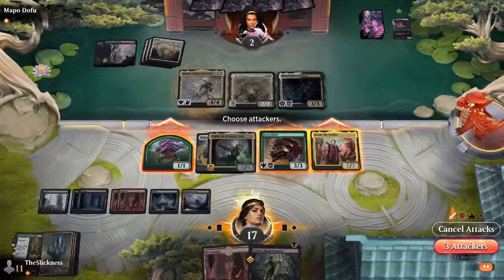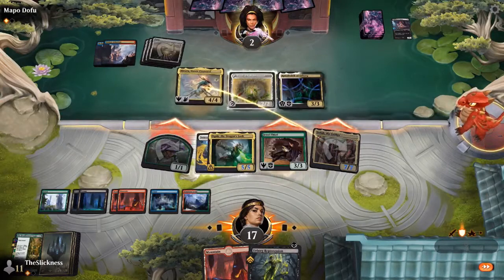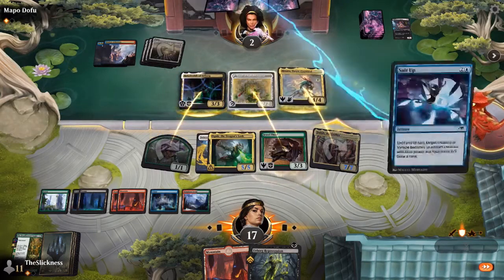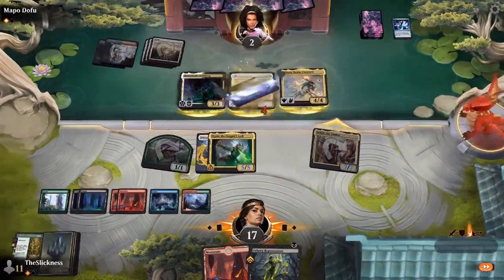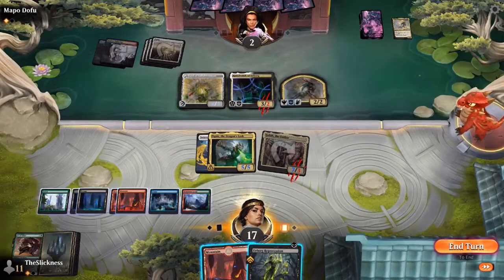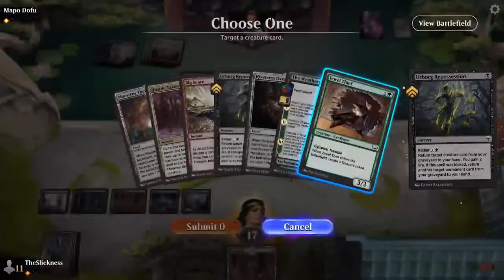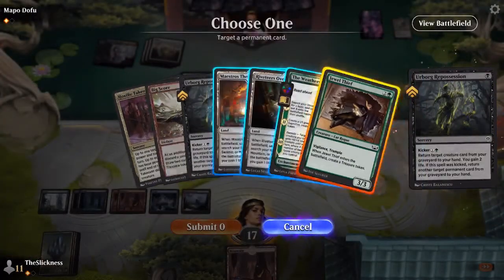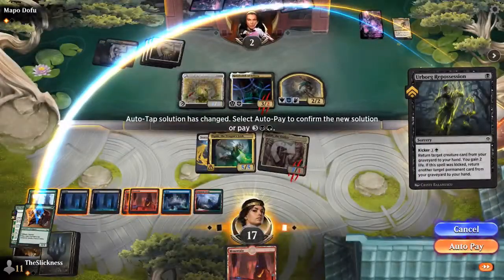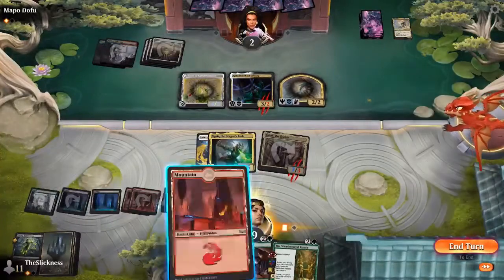The 4/4 goes there, 3/3 goes there, 2/2 goes there. He's going to get back a Hinata as a 2/2. He's drawn Take Up the Shield — here's Hinata, and Take Up the Shield will cost one less with Hinata in play, which might come up as being relevant.